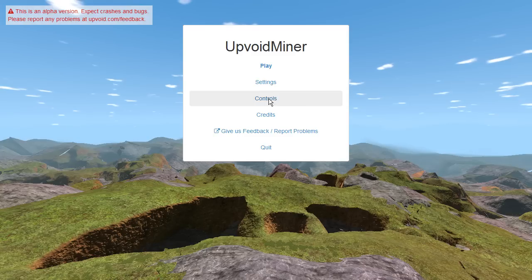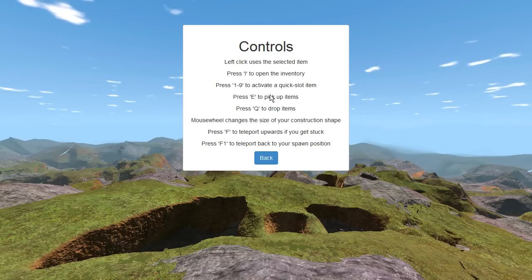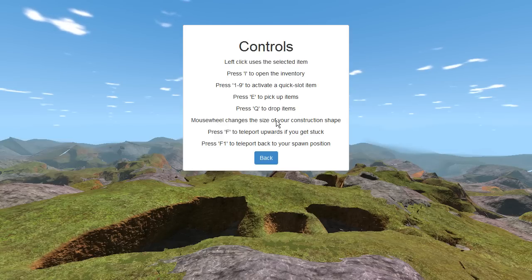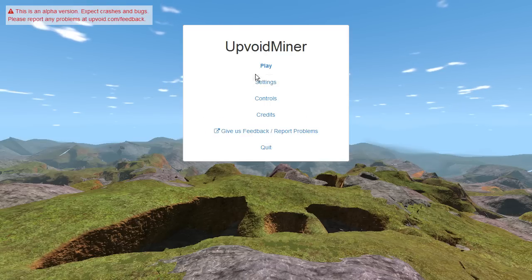Let's check the controls: left click uses the selected item, inventory is 1-2-9 for quick slots — pretty much like Minecraft. Pick up items and drop items, and we can use the mouse wheel to change the size of our construction shape, which seems pretty cool. We can also teleport upwards if we get stuck, and teleport back to spawn position.